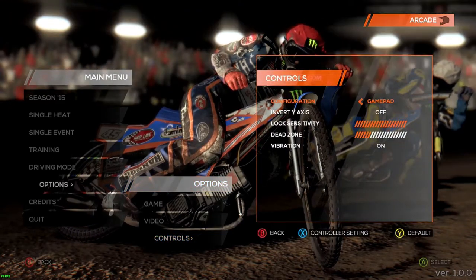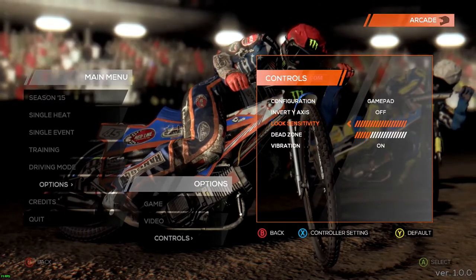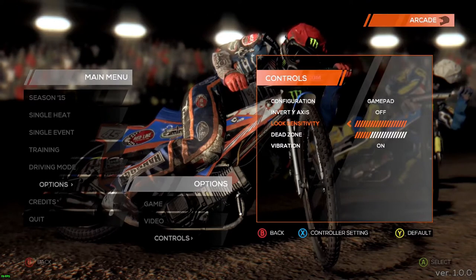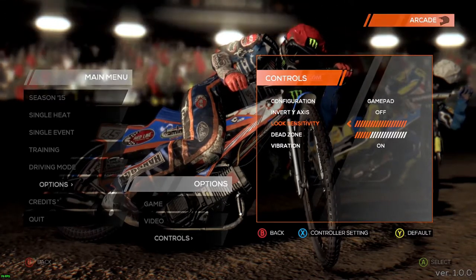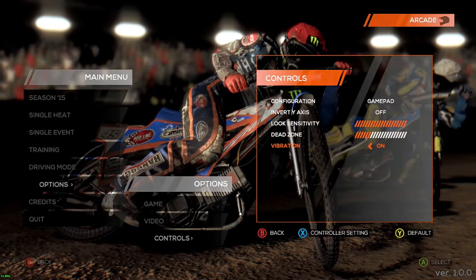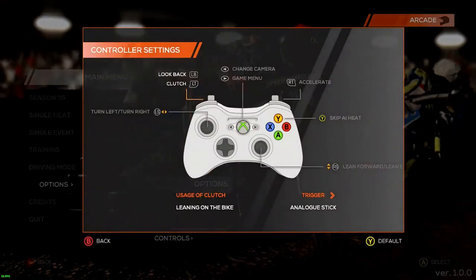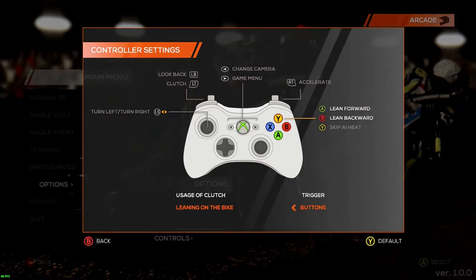In controls, I'm using a gamepad, or you can switch to mouse and keyboard. I had to turn the look sensitivity all the way up — I'm assuming that's basically your steering. I had to take out some dead zone. I left vibration off. In controller settings you can really only change a couple of things: the clutch can be mapped to the left bumper if you want, and if you want to lean on the bike without the analog stick, you can change it to buttons.